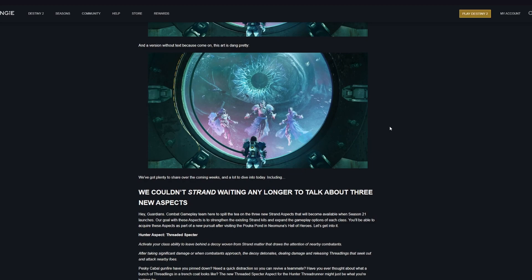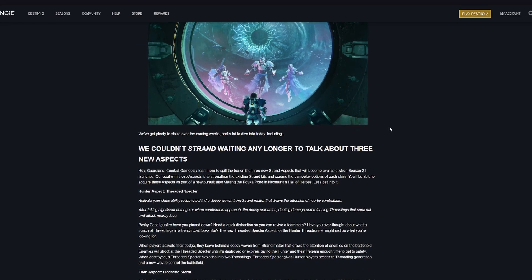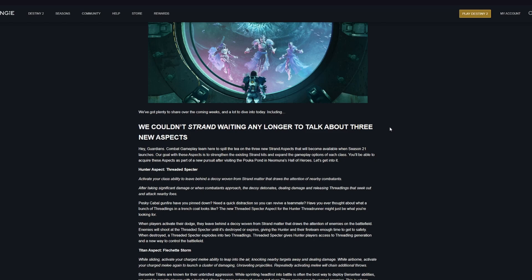They go on to talk about the brand new Strand aspects coming with Season 21. For hunters, you get Threaded Spectre. Activate your class ability to leave behind a decoy woven from strand matter that draws the attention of nearby combatants. After taking significant damage, or when combatants approach, the decoy detonates dealing damage and releasing Threadlings that seek out and attack nearby foes.